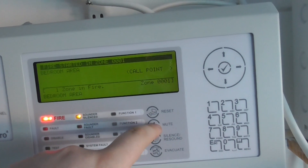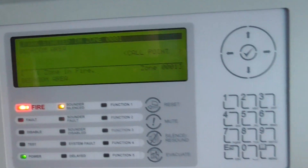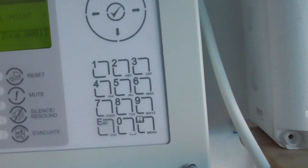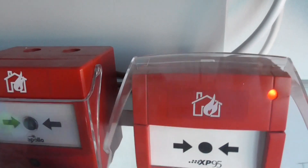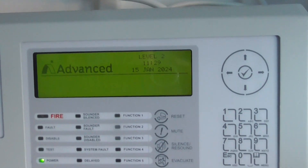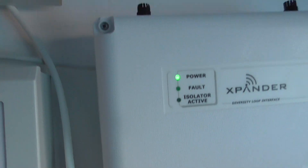There we go, so in bedroom area, zone 1. Now we can go ahead and reset the call point and push it up. There we go. And then we'll test the intelligent call point. Here's the expander interface which is just moved onto this shelf over here.